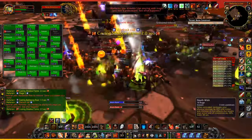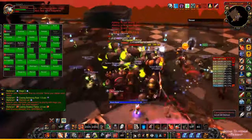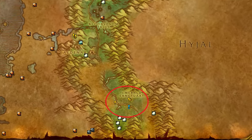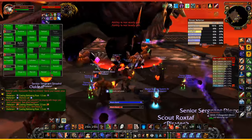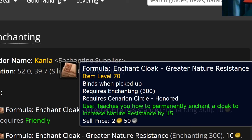I'm looking forward to getting some good rep with the Cenarion Circle because it should hopefully mean I can make some really nice profitable items. I also noticed there was an area in Feralas near the south where they had some really good Cenarion Hold rep. For enchanters, there's a very nice enchantment you can get that enchants your cloak for 15 nature resistance.